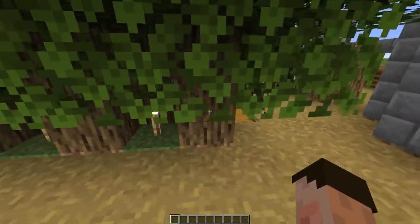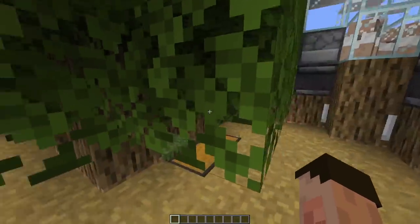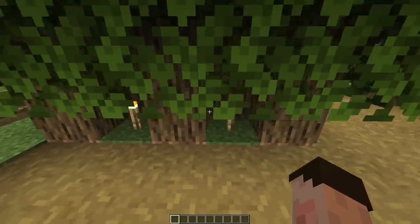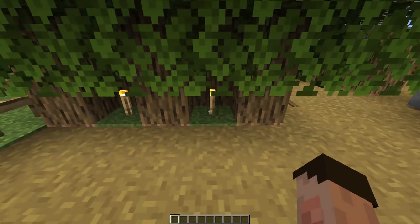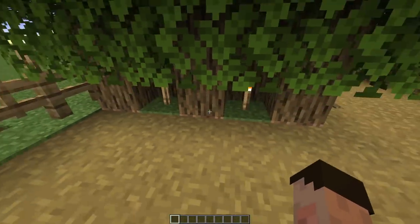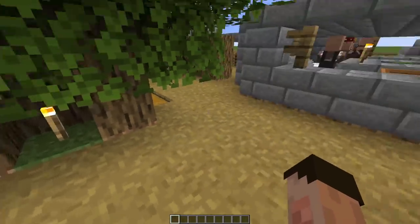This is our tree farm — trees in a checkerboard pattern, five across, nine in that direction, and in between each one we've got a torch. That stops iron golems from spawning on those squares between the trees, because theoretically without the torches those squares would be available. Make sure when you chop these trees down, you replace them immediately with a sapling, otherwise you run the risk of an iron golem spawning on the outside.